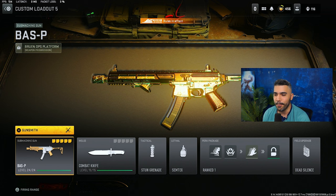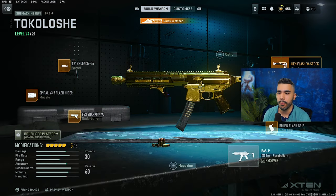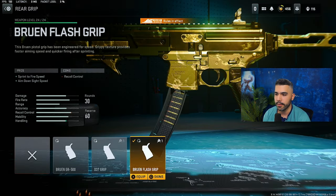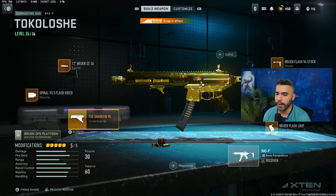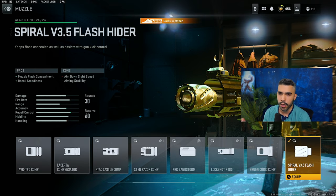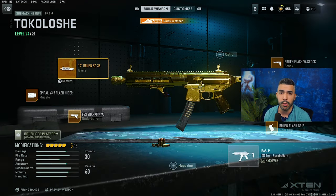For the sleeper class, we're going to be showing you the Bas-P. This gun actually received a little bit of a buff, increasing the damage range. This gun does lack a little in movement speed and ADS speed, so that's what we're really tackling — and on top of it, adding a little bit of damage range. We're rocking the Bruin Flash V4 Stock to make it faster. We got the Bruin Flash Grip again to make it a little faster with Sprint to Fire and ADS speed. We're rocking the FSS Shark Fin, which gives you aiming stability without any cons. We're rocking the Spiral again for good recoil control — barely takes away any ADS. And we're rocking the 12-inch Bruin Barrel. You lose a little ADS and movement speed, but it gives you bullet velocity and damage range, which this gun needs. The recoil control is pretty nice.